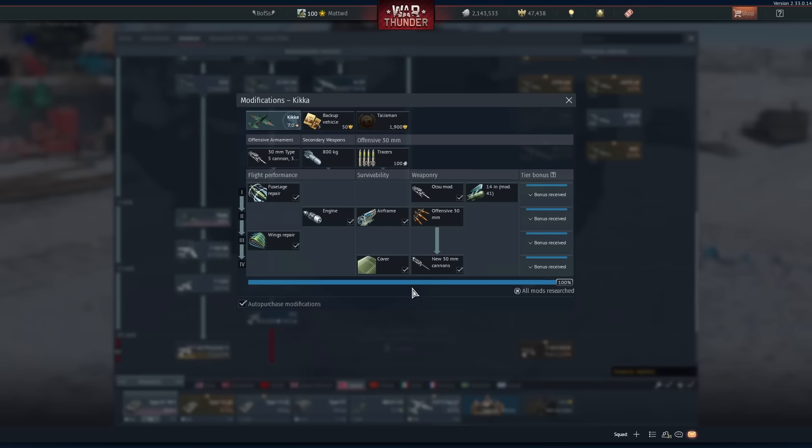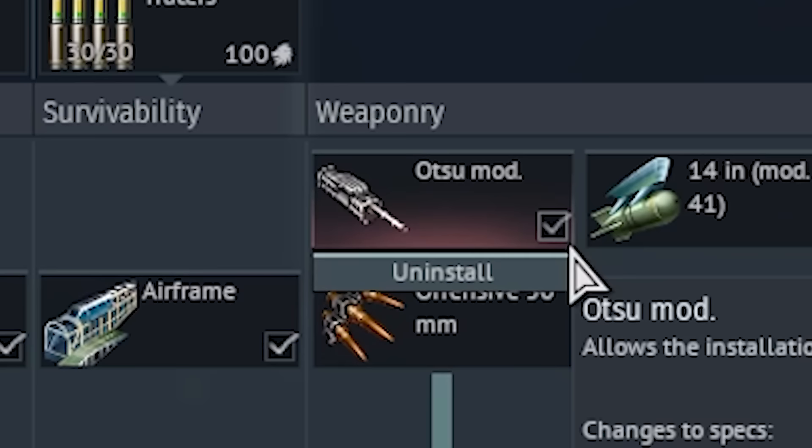If you're planning to play the Kika, it's good news — the Otsu modification that gives you the second gun has been moved to rank 1, so the stock grind should be a lot easier.